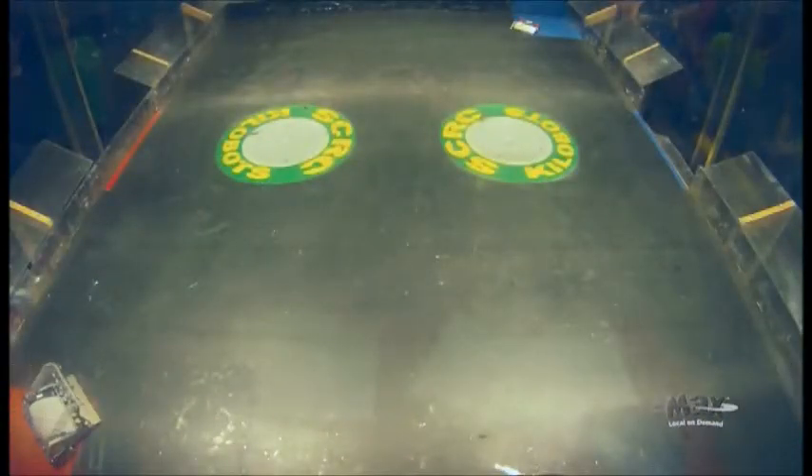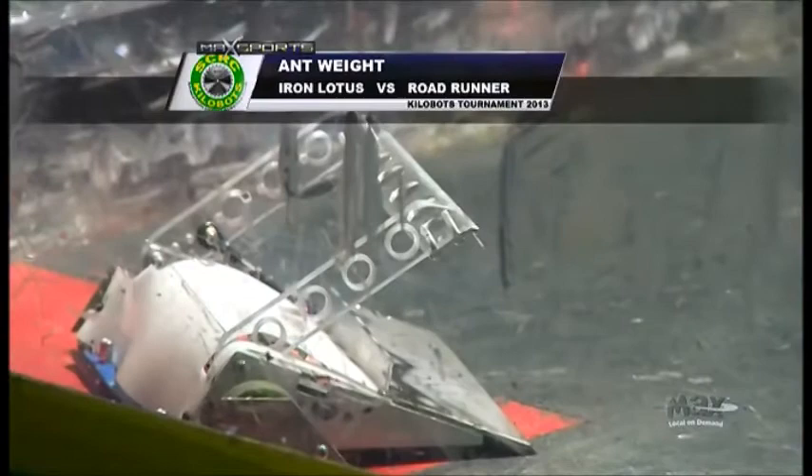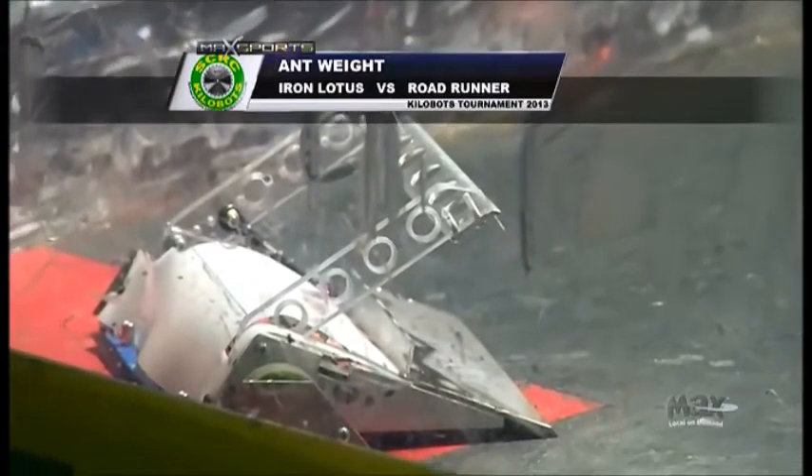Loading in now in the red square, Iron Lotus with the clamping arms. His opponent in the blue square, Roadrunner with the steel wedge.